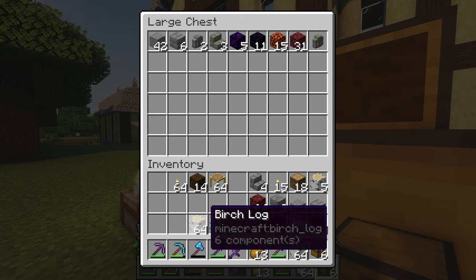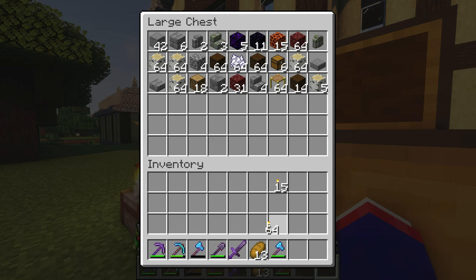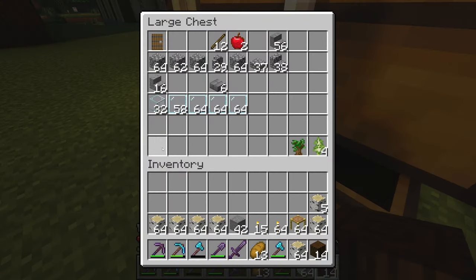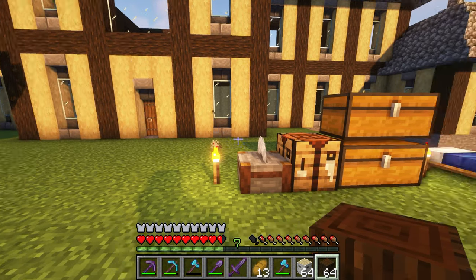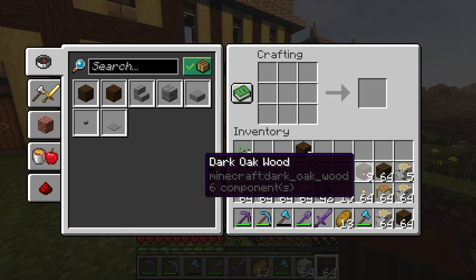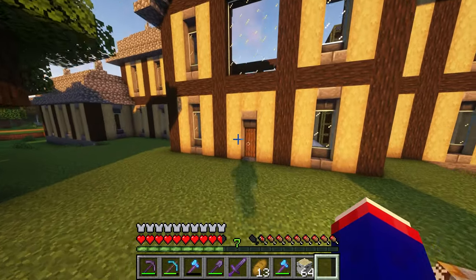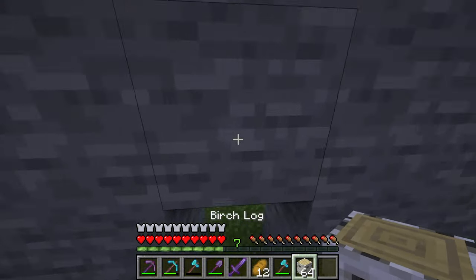I can just throw all this stuff in here — don't worry, I'm going to get it all back. I'm just doing it so I can somewhat organize my inventory for building. That's the birch, the stone, and all of that. I'm going to need to make more of those stairs. I can always get more wood — I literally have it right there. And right now we're kind of focused on this lower level, but hopefully I can get a good section in on this now.